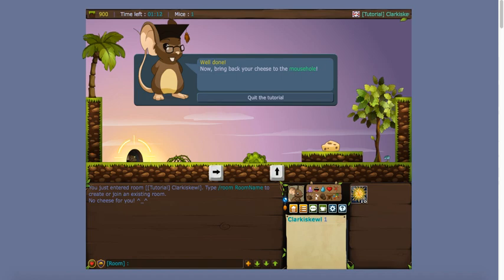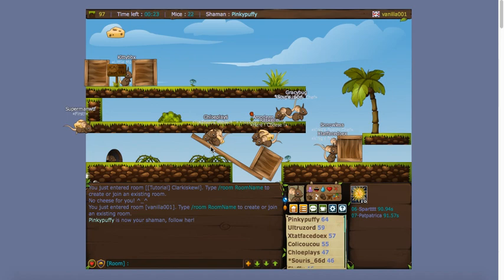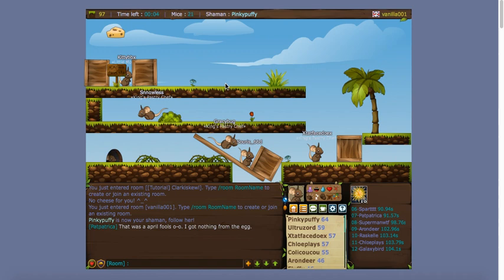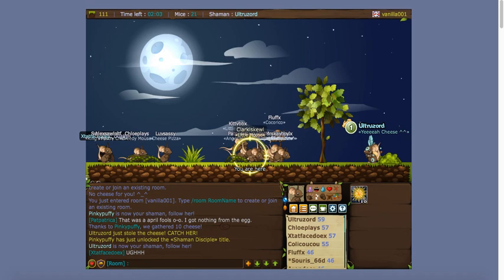That was basically all there was to the tutorial — it's not really that helpful, which is why I'm doing a tutorial myself. Now we are in a room — a vanilla room. I'll talk about rooms in a little bit, but for now we're just going to wait for this round to end and then a new one will start.